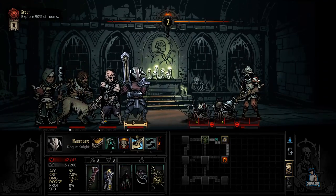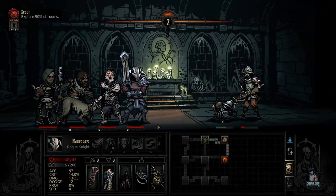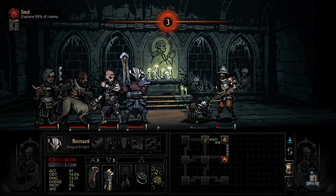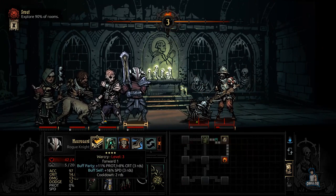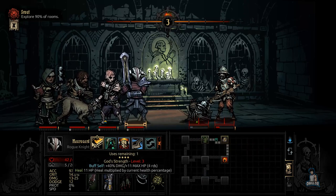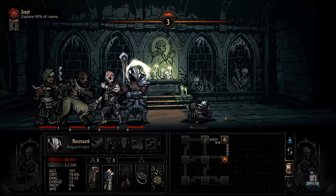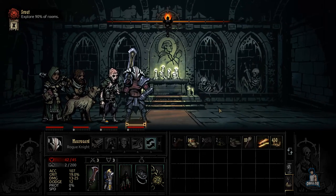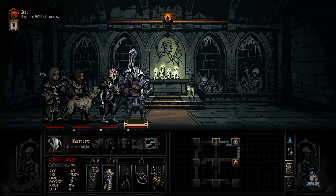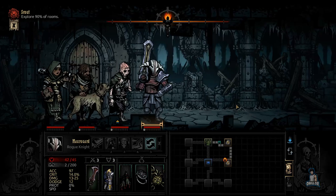I was going to use Obliterate just to take this body out of the way, but it does hit pretty hard. Unfortunately I haven't gotten any trinkets specifically for Sven yet, but I'm hoping to change that soon. He has some really good buffs for himself and also for the party, which I'll be using later when we fight another mob.